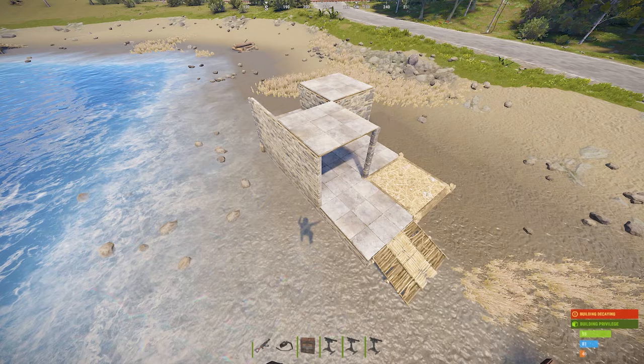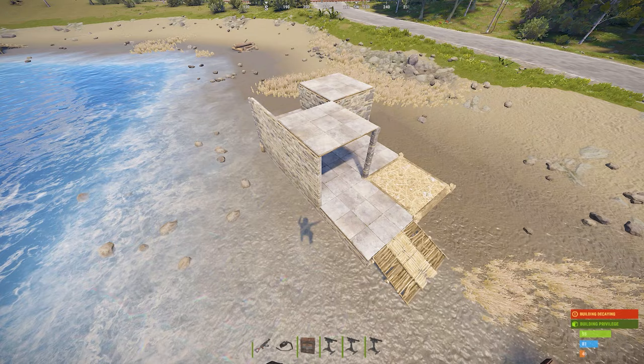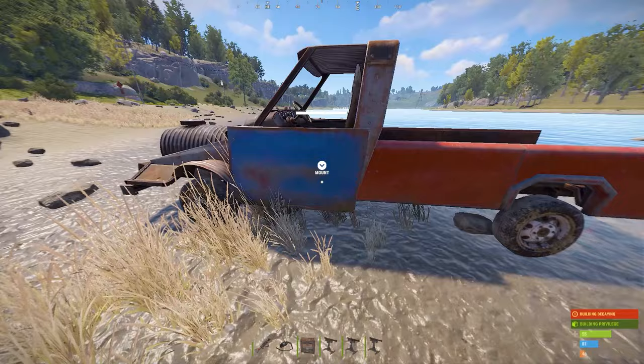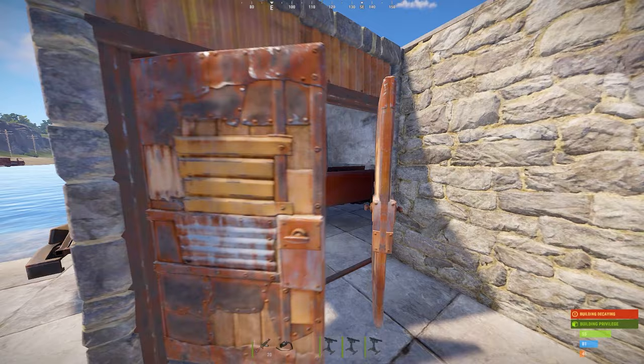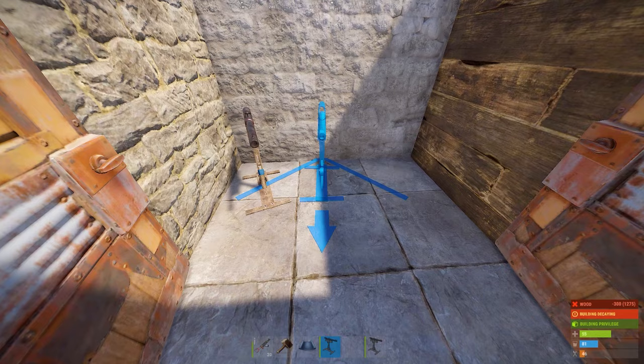And finally, the good old teleportation bug, which for some reason has not been fixed yet. All you need is a car with a flatbed module and a small base that has a half floor. Drive the car in so that the flatbed module is under the half floor. Place a double door on the side and open it. This room can be walled off with gun traps inside. Now if anyone tries to get inside the base, they will be teleported into a room with gun traps.